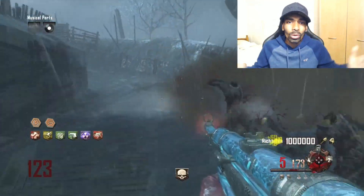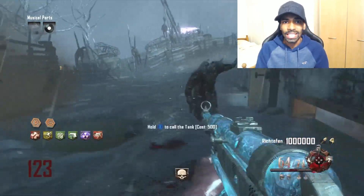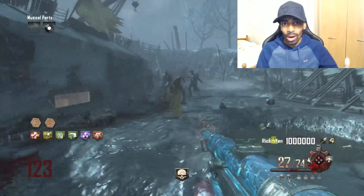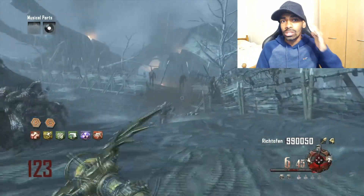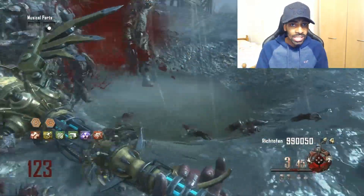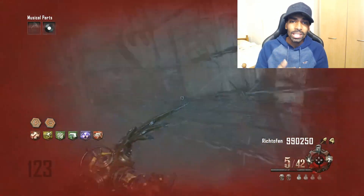The highest run on this challenge — some guy named Origins God made it around 116 without Quick Revive. My goal was to get around 130. I managed to get to 123 and the game was going so perfect, but I was streaming and reading comments, and I accidentally shot the Wind Staff on the wrong spot and got invisible zombies. I died — game over.